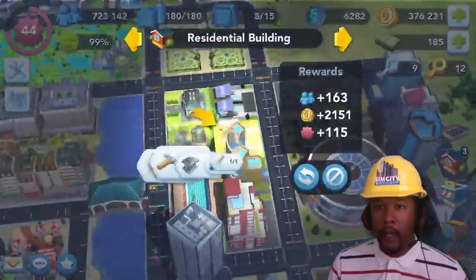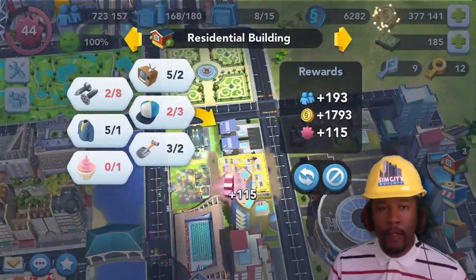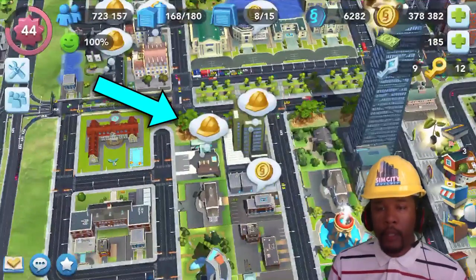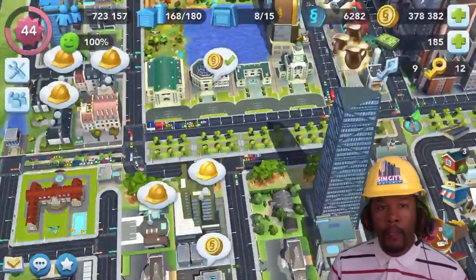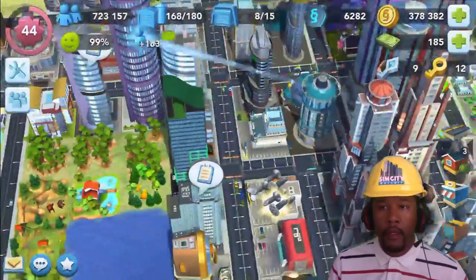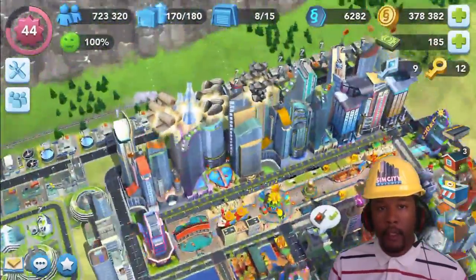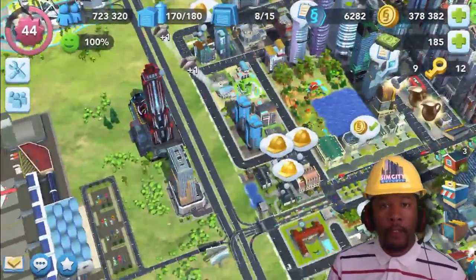Now, if you don't already know, upgrades are the key to success if you want to level up in the game. When a building is ready to upgrade, this hard hat will appear. Click the hard hat and you will be shown the combination of items that you will need in order to make the upgrade happen. The items are going to come from your commercial buildings, which use the raw materials from your factories to craft a particular item.